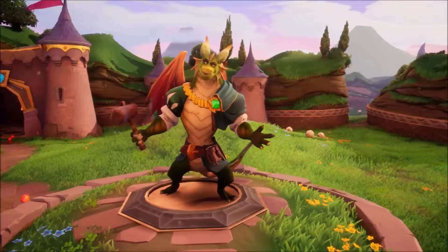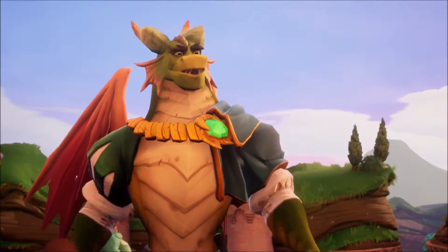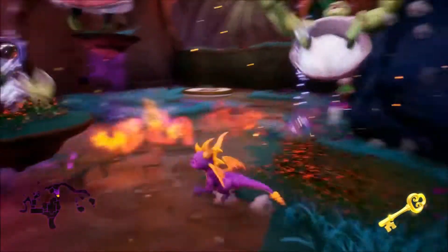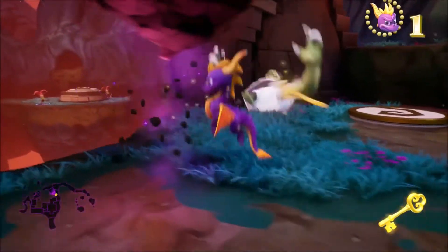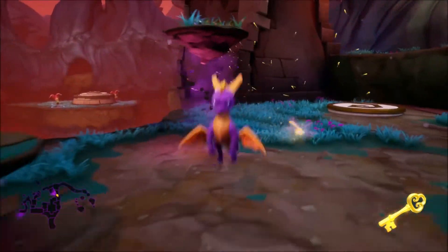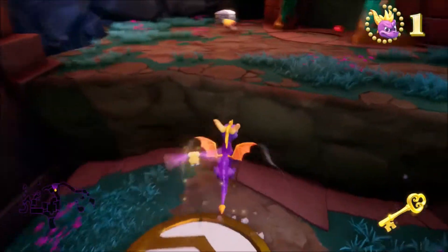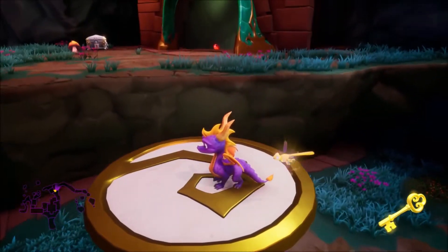As for its sequel, Ripto's Revenge, the game is very similar, but the worlds are a little bit bigger and instead of rescuing dragons, you find talismans and collect orbs. You get talismans for completing the level, but orbs require a bit more effort as you have to complete various challenges and minigames to get them. The minigames are a nice addition that change the gameplay quite a bit and are a joy to play.